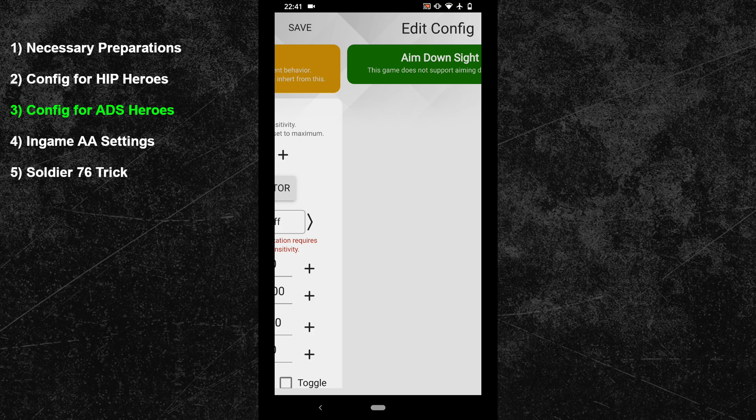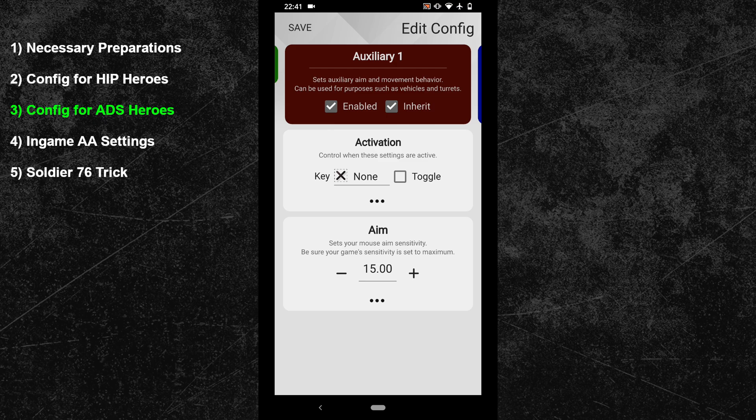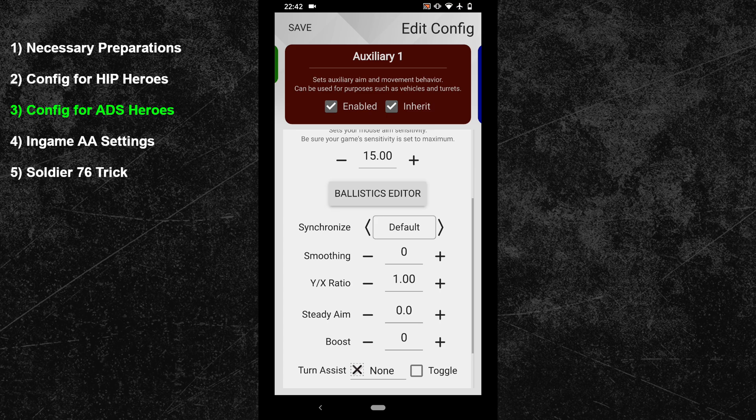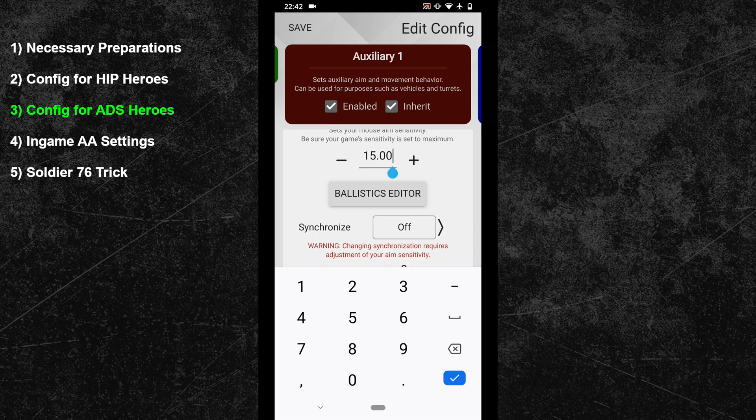Now swipe two more times to the right to enter a new sub configuration and activate it by pressing the enable button. This sub configuration will become our aim down sights and zoom configuration. Start by binding your zoom button to the activation key — for me this is the right mouse button. Adjust your ZIM synchronization next: to maintain the same mouse feeling as in our hip configuration we will use synchronization off again. After that adjust your aim down sights sensitivity. For Widowmaker and Ana you have to multiply your hip sensitivity by 0.45 to get your aim down sights value. Multiplying 204.40 by 0.45 gives a new sensitivity of 91.98 for Ana and Widowmaker.